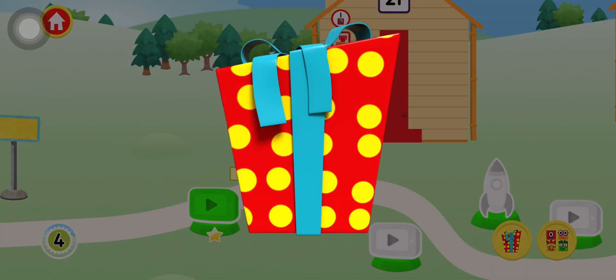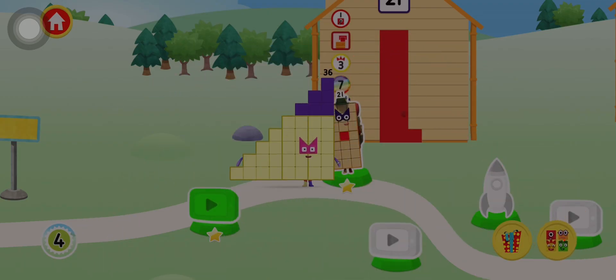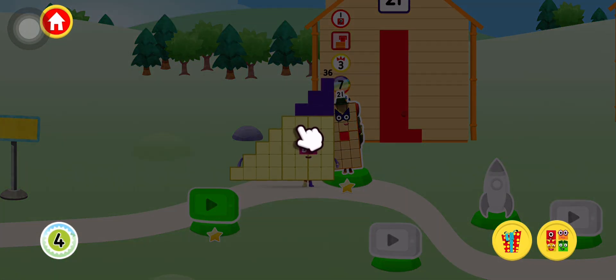Ooh, a present! Tap on the present to open it. Spot on! You've earned a bow tie for the dressing up game. New number block!